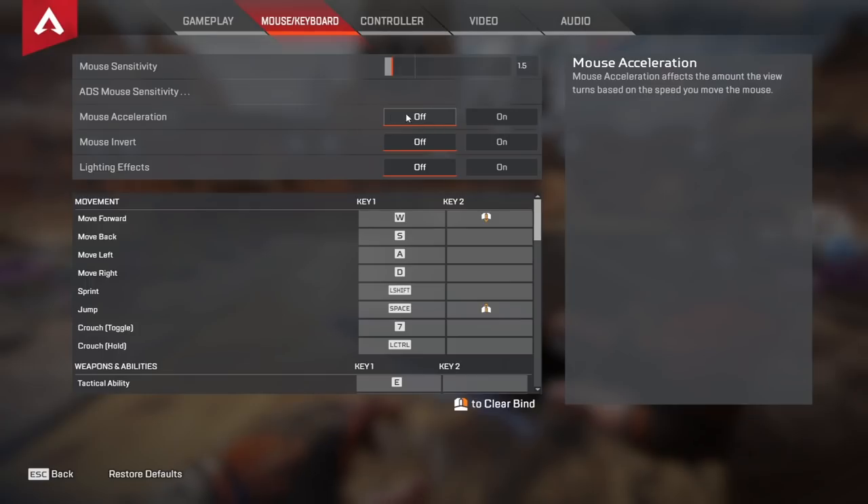For mouse acceleration I keep this off. If I wanted to use mouse acceleration I would use third-party software that actually does the job right, not this curve they have in the game. For mouse invert I have this off — I have no clue how anybody can play with this on. If you do, leave a comment so I can give you my eternal respect.